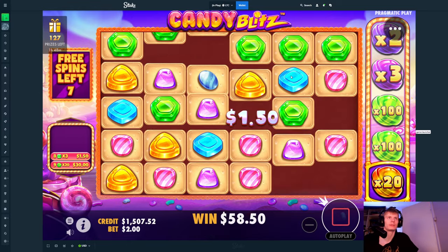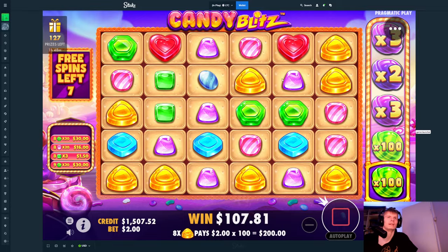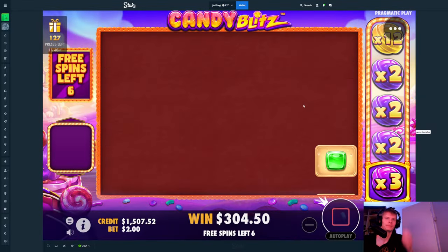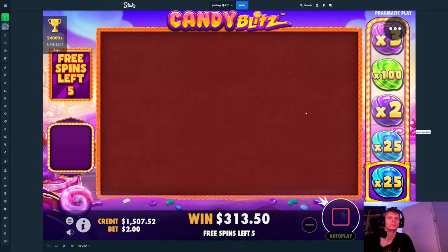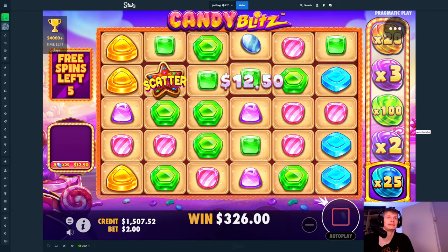Yes, now the pinks or the greens again — I wouldn't mind it. $100 — now it's gonna miss. $100 again though — not bad, not bad. Only times 3 but we'll take it. Just tumble, $25 — there's two of them as well. Hit one more time, pinks — no.